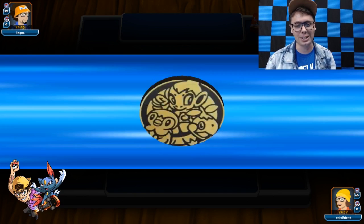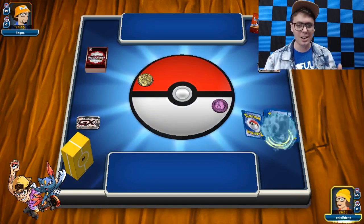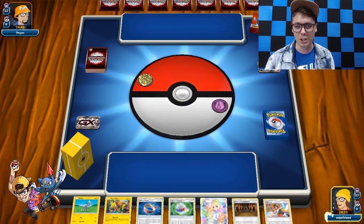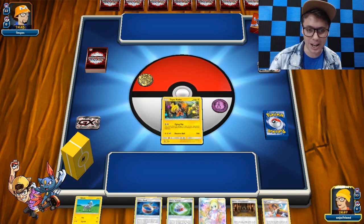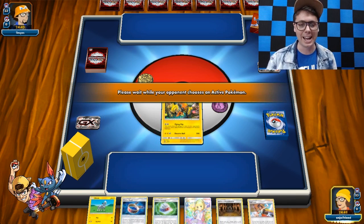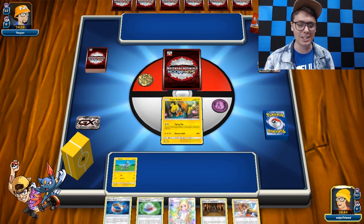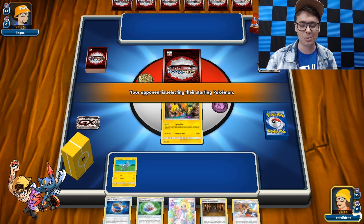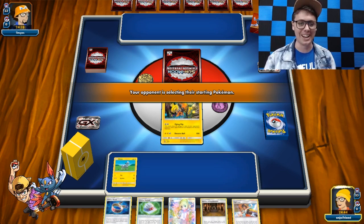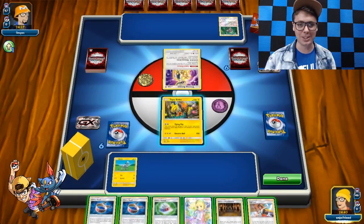The best Lightning-type Pokemon in format is Tapu Koko Promo — it just still is. So I was trying to build a deck utilizing Electro Power and Tapu Koko Promo to do a ton of damage. Then I was looking around at other good non-GX Lightning Pokemon, and I noticed Rotom's pretty good too. What if we threw a bunch of tools in here and attacked with Rotom as well? Then I realized Zebstrika can discard tools, so I just ended up building a Rotom deck with Sightseer, Blitzel, and Tapu Koko.